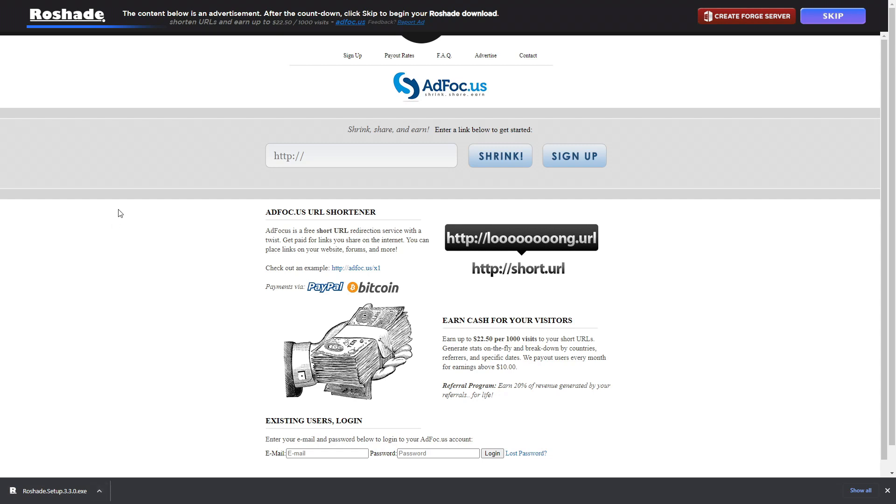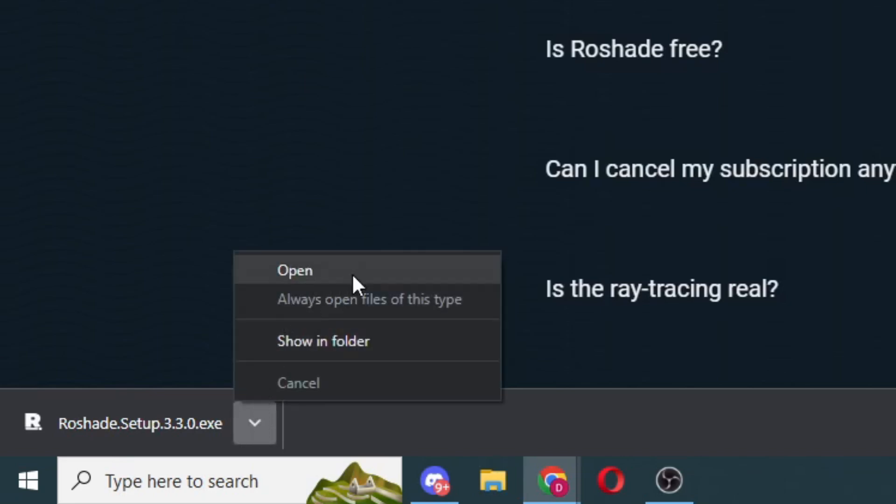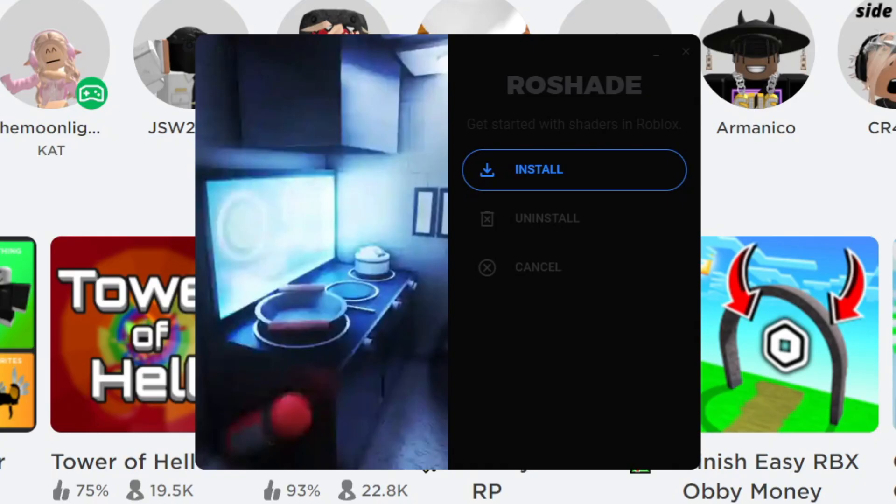A lot of people do get skeptical of this site but trust me it does actually work. I don't own this website or anything like that - this is literally a very cool feature so you can use Roblox shaders to get better graphics. You want to go ahead and press the little arrow in the bottom left, press Open right here, then press Open again, and it should be waiting to load.